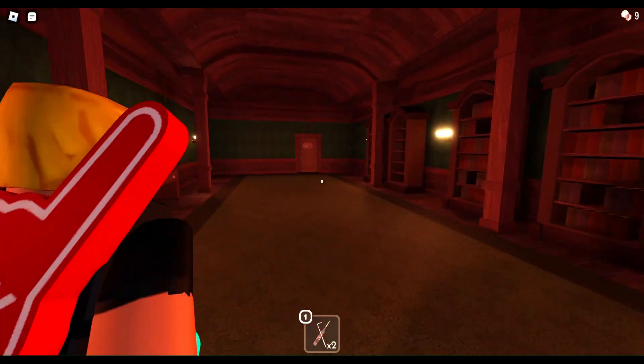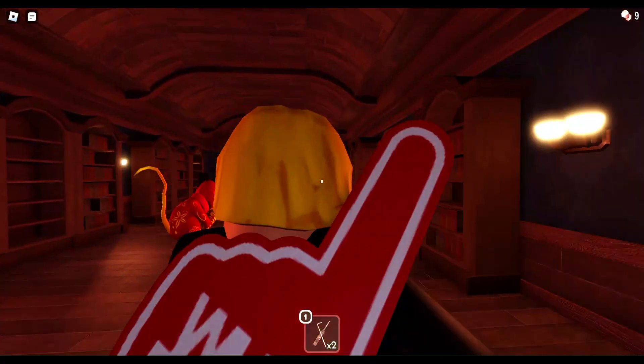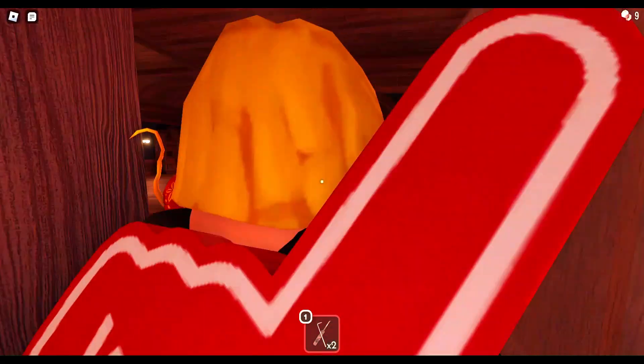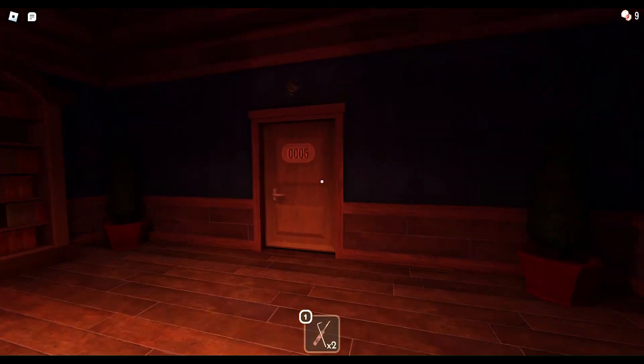Some tips: if the lights flicker, you have to go hide in a wardrobe. Tips for if you play this game — it's on Roblox, by the way.